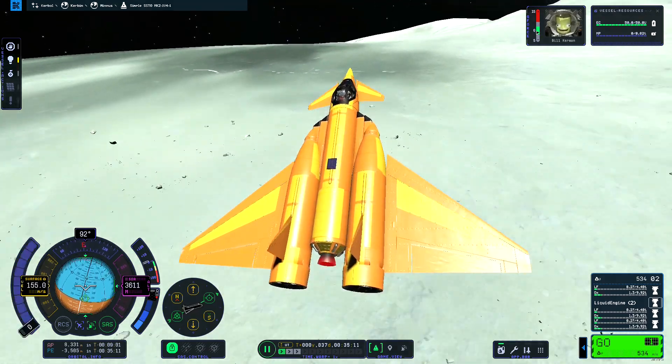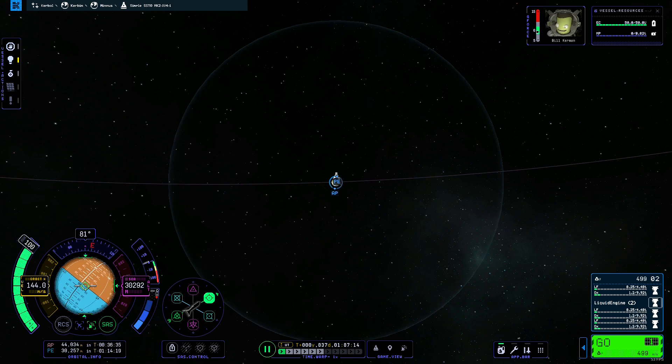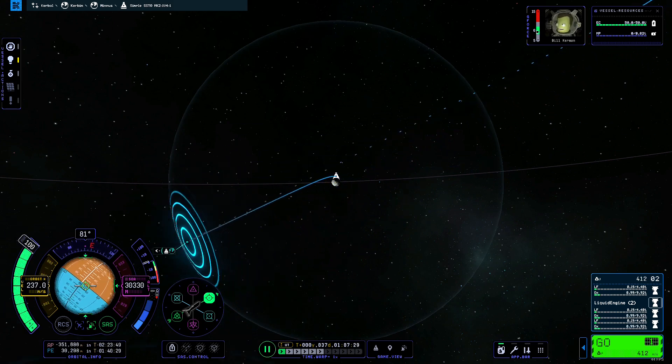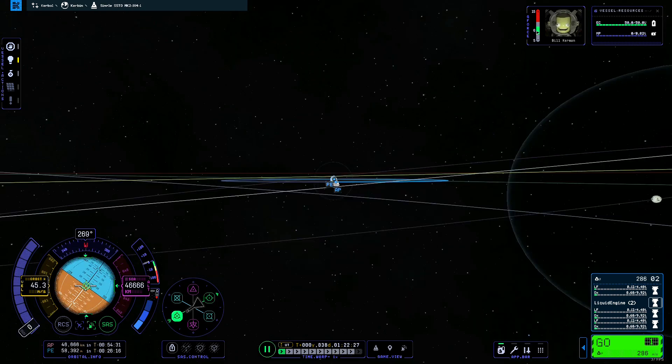The predicted trajectory after leaving Mimus SOI is completely wrong. So I have to take a guess and adjust my orbit after leaving Mimus SOI.